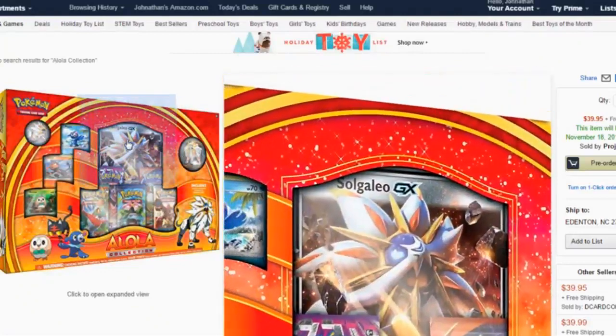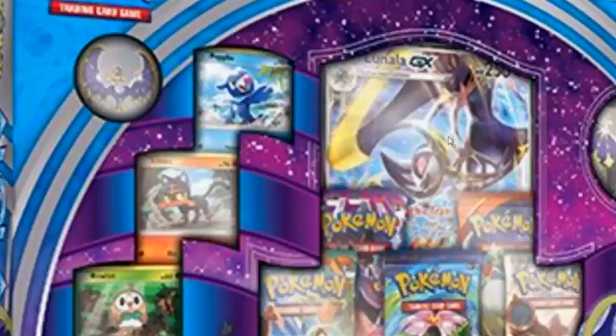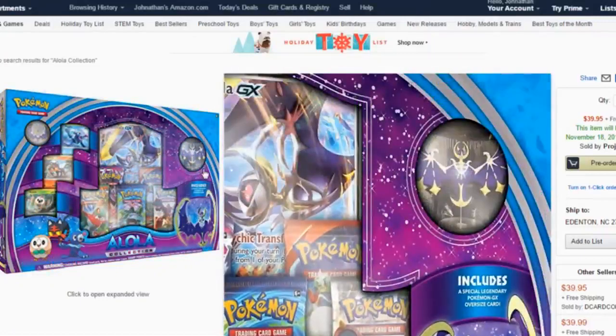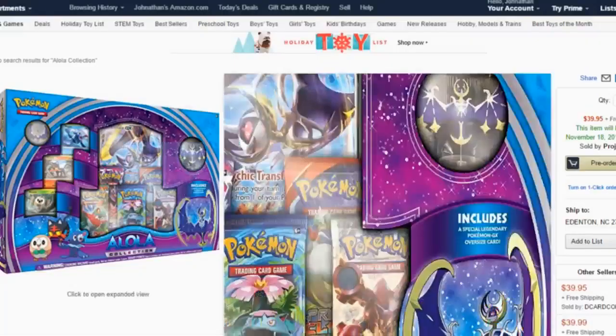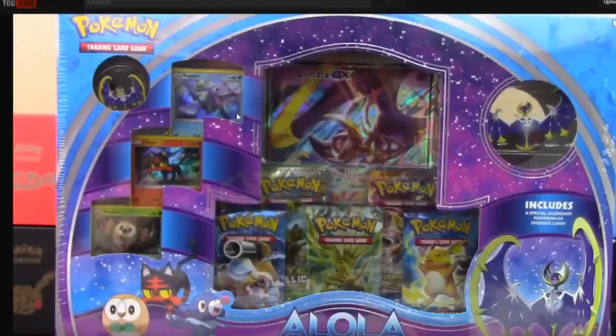This is the actual box — the figure, the pin, the starter card arts, the packs. There's no pre-evolution on this thing, no HP. You can clearly see that the fake box has a pre-evolution and HP, but the real one doesn't. I'm going to mainly look at the Lunala box because that's what Pokemon Evolutionaries put up on their channel. Looking at the fake: 250 HP, pre-evolution, Popplio, Litten, and Rowlet. Now let's look at the TCG box on Amazon — Lunala GX does not have the HP, does not have the pre-evolution. The packs are there, the figurine, the pin, Popplio, Litten, and Rowlet. Look at those card arts.